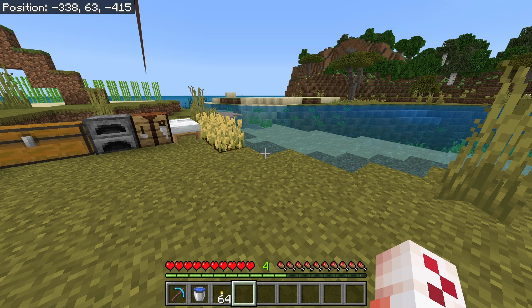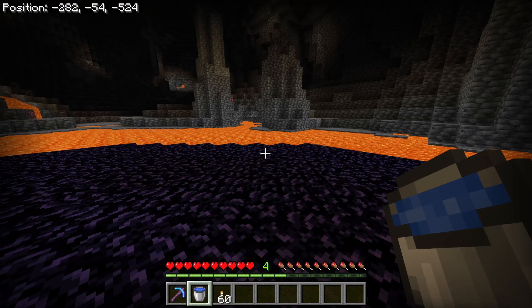The next achievement is called 'Into the Nether.' For this achievement, all you have to do is construct a nether portal and light it with a flint and steel. To make a nether portal you're going to need obsidian, and the easiest way to get that is to find a lava pool and place water on top of the lava. You're also going to need a diamond pickaxe to mine the obsidian.